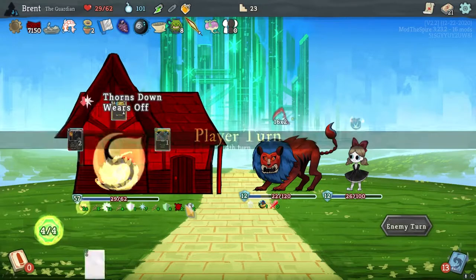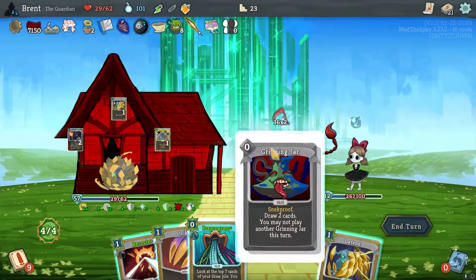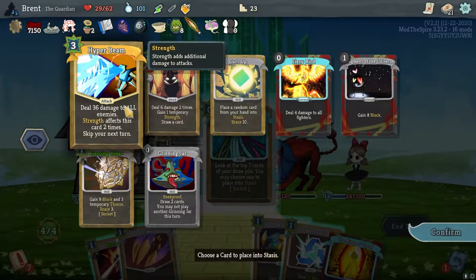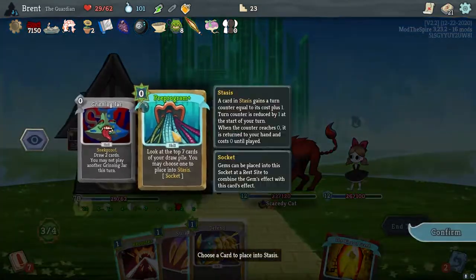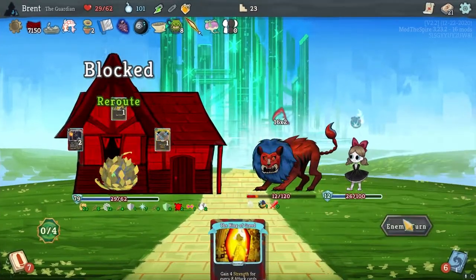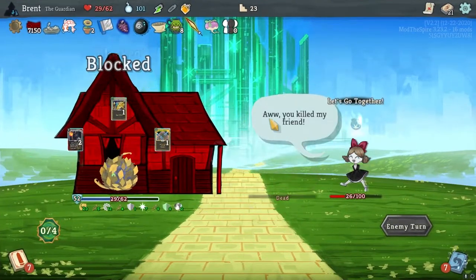Bleed is whenever this creature attacks, so I don't want to really attack this turn. Grinning. King of Greed is in a bad spot. Give me Hyper Beam up here — oh, I can't. Give me this. We have a ton of block. I think he just killed himself — yep, he killed himself.